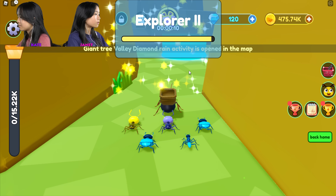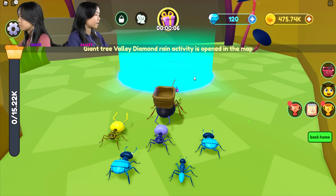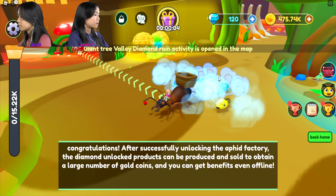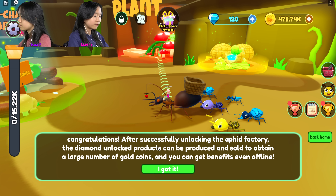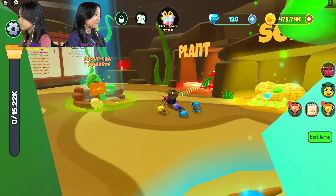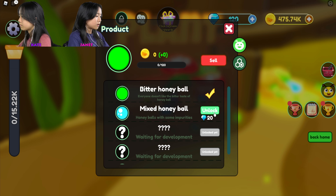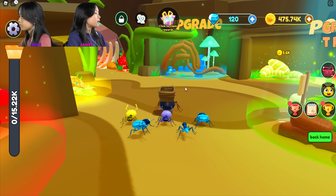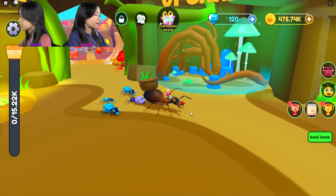Let's go explore two - giant tree valley! Diamond rain activity is now open on the map. Congratulations, after successfully unlocking the aphid factory, the diamond unlocked products can be produced. It's pointing over here - I can unlock honey ball. I don't know what that means, but now I'm just gonna try to upgrade my ant as high as possible.